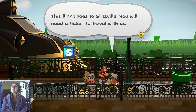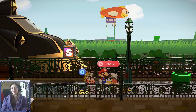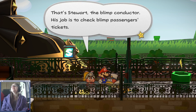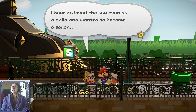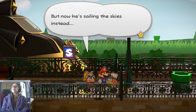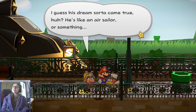Both of these — that big blimp in the back and this train right here — are my two top favorite levels of this game. This flight goes to Glitzville — you'll need a ticket to travel with us. That's Stuart the blimp conductor — his job is to check the blimp passengers' tickets. I hear he loved the sea even as a child and wanted to become a sailor, but now he's sailing the skies instead. His dream sorta came true!